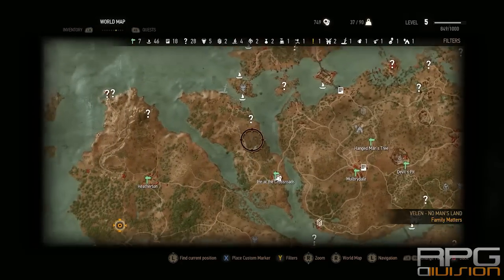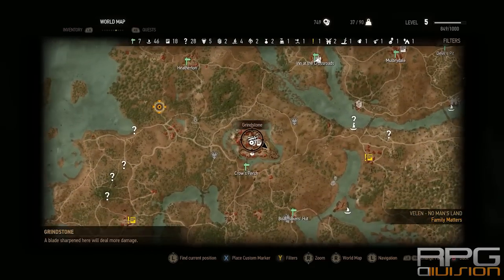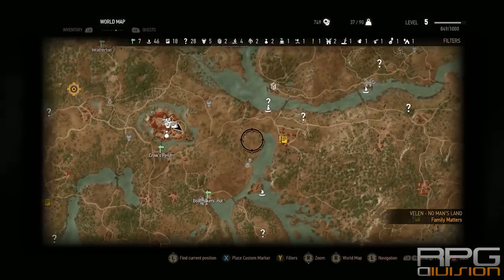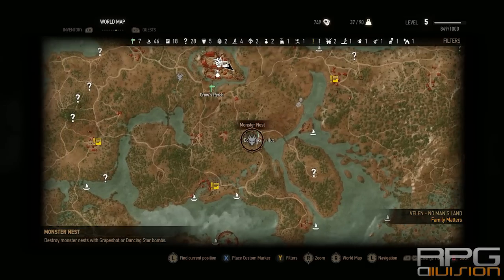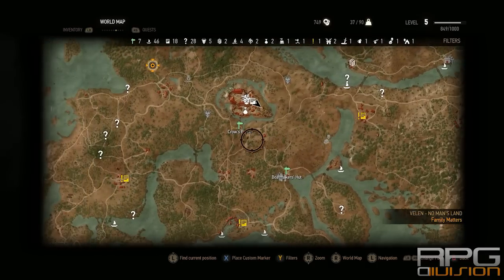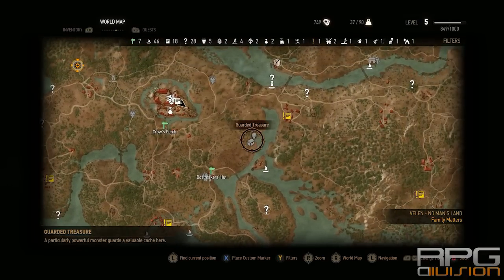There's also a bandit camp you can clear, spoils of war, and a couple of monster nests that I've explored. Then I continued immediately to the storyline. There are plenty more options — notice boards that you can use to gain new side quests. These are all doable things, around level 6 to 9 enemies, which is perfect.